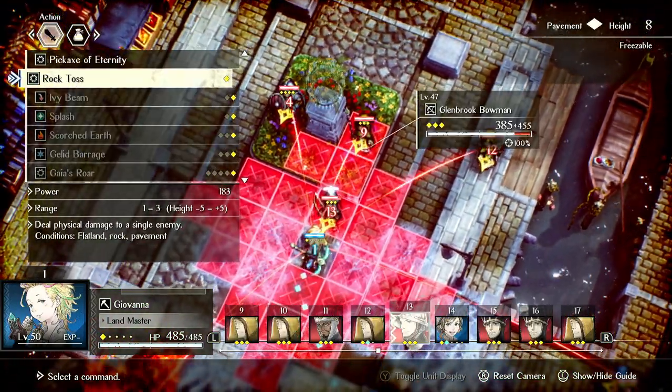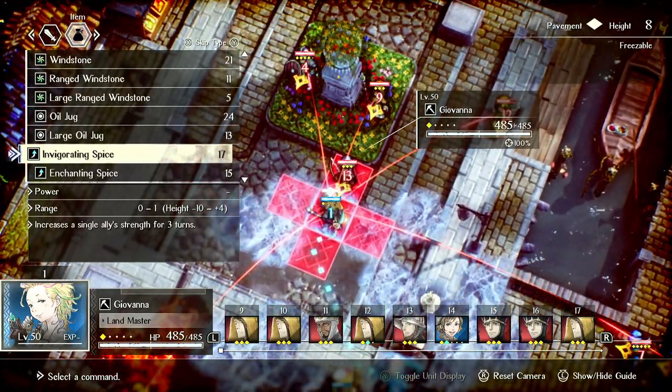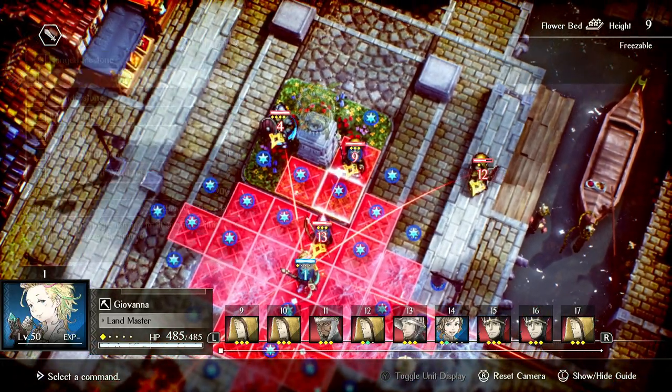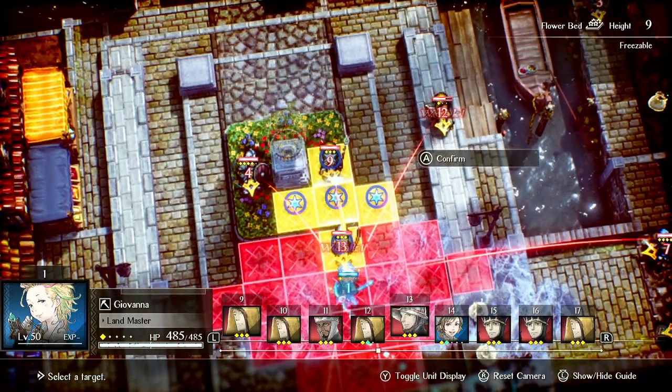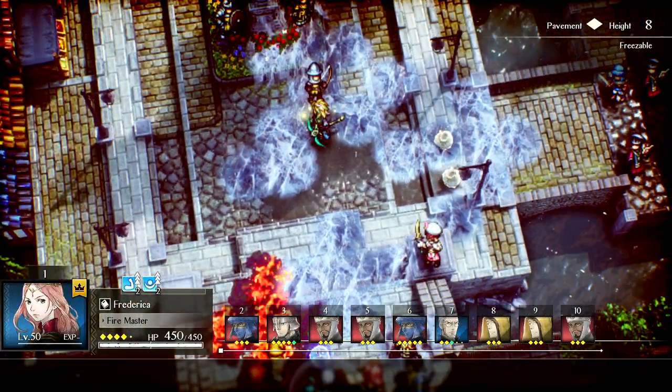Moving in here gets me Trekking, and then I can throw ice tiles. This is how she sets herself up: you move, get Trekking, throw an ice tile. In this case these guys are weak, so that's good. Now she can use Jellid Barrage next turn.